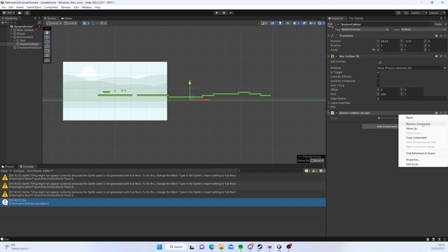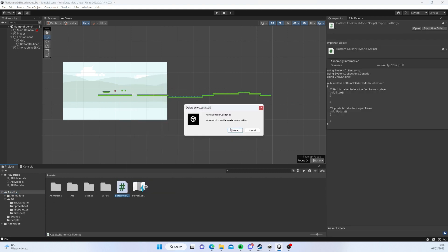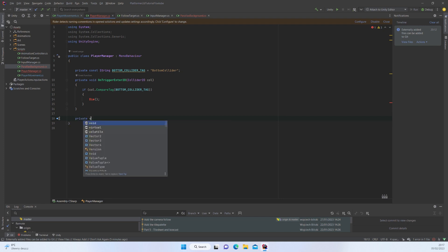I'm going to stick with the tag approach, so let's remove the BottomCollider script and get back to the old way of identifying our game object. When the collision is detected, I'd like to call some kind of function — I'll call it 'Die'. So what should exactly happen whenever our player dies? Well, this is entirely up to us.